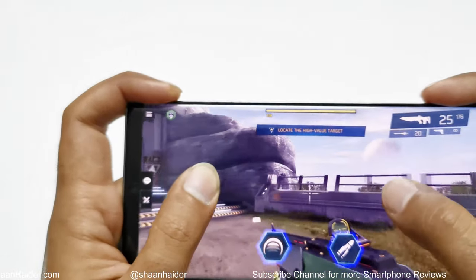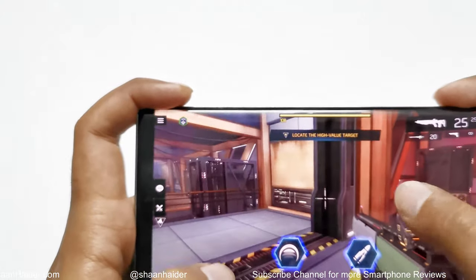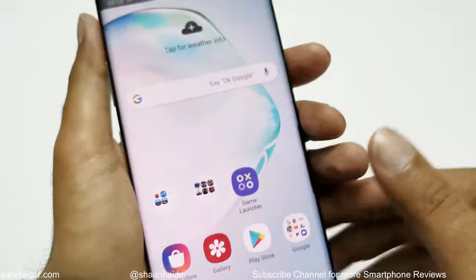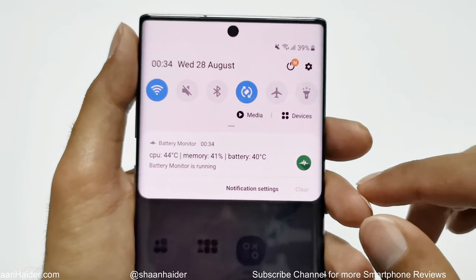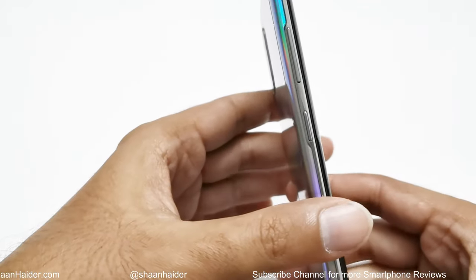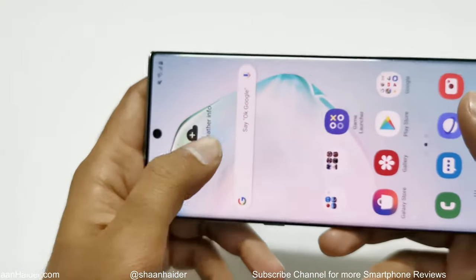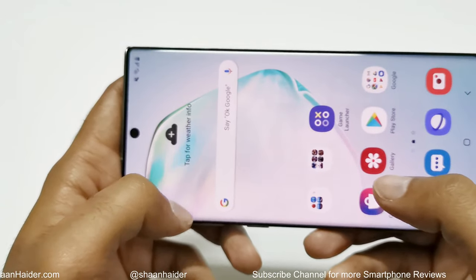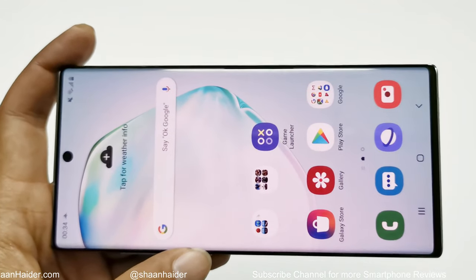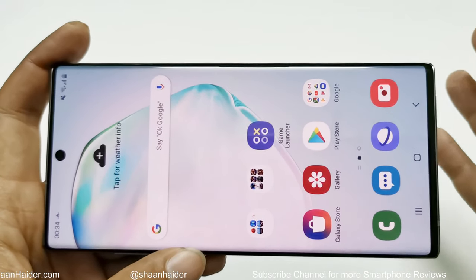The device is getting pretty hot in my hand and even the screen is feeling warm. Looking at the temperature, the CPU temperature is 44 degrees right now and the battery temperature is 40 — up from 32 degrees Celsius. The top of the screen was hot while I was holding that part and I could feel the screen getting warm under my thumb. The graphics quality was good and gaming performance was nice for Shadowgun Legends, but a few frame drops happened — nearly 4 to 5 times during this gameplay.